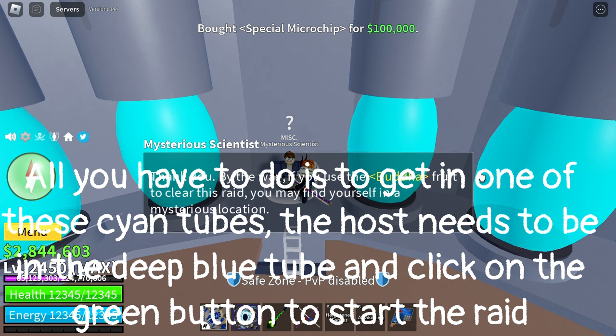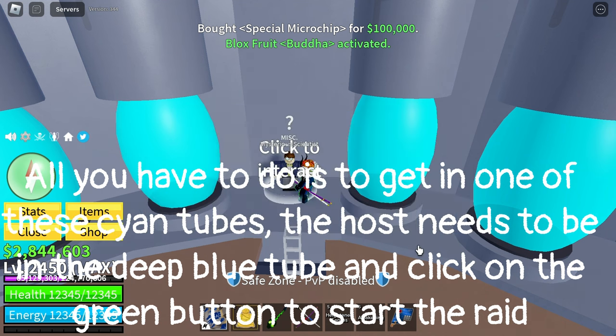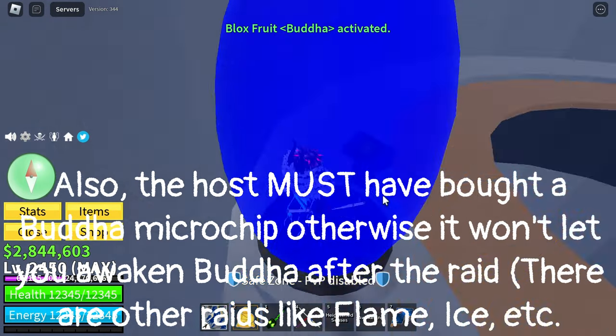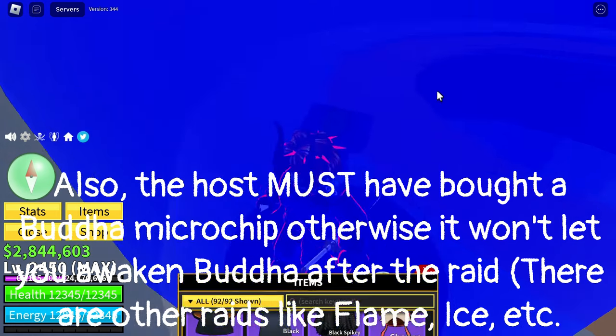All you have to do is get in one of these cyan tubes. The host needs to be in the deep blue tube and click on the green button to start the raid. Also, the host must have bought a Buddha microchip, otherwise it won't let you awaken Buddha after the raid. There are other raids like flame, ice, etc.